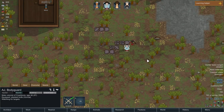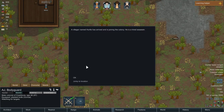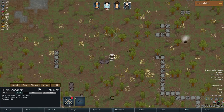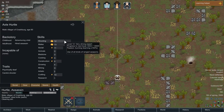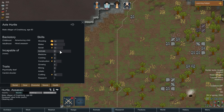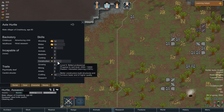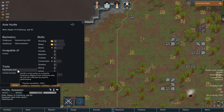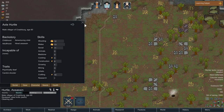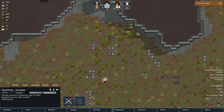A wanderer joins — a villager named Hertel has arrived and is joining the Khalhutani. He is a hired assassin. You're very good at shooting, very good at melee, very good at social, decent at everything else, good at construction. You're psychically deaf and you're a careful shooter. You are incapable of nothing — very, very good.